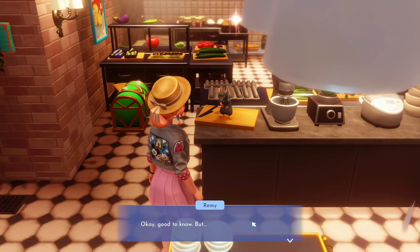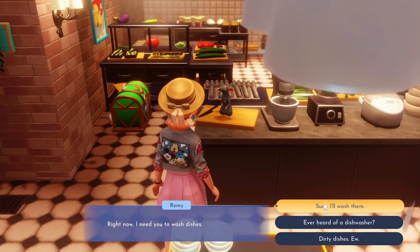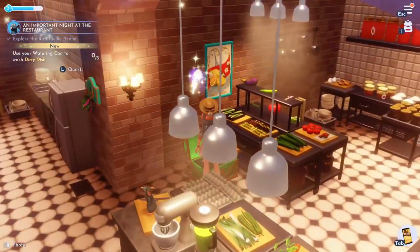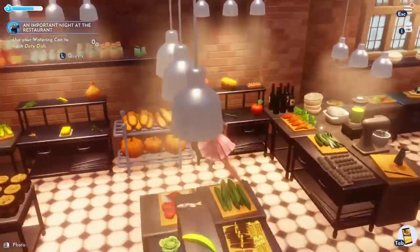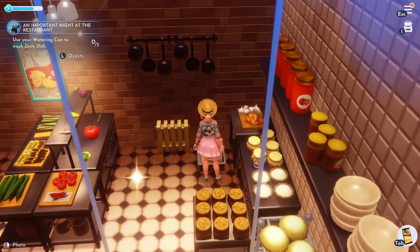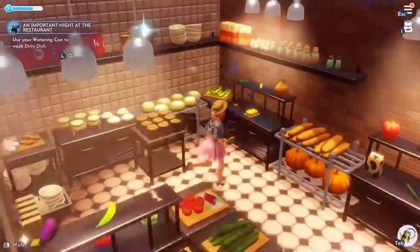I've skipped through some of the dialogue — there's a lot of dialogue here so stop and have a good chat with him. Now we're going to open that chest in front of me and get on with the quest, which basically is you need to clean the dirty dishes. They say they passed the health standard in this restaurant but Remy wants me to watering-can the dishes. So pull out your watering can — there are only three of them — and just come over and pour water on them.